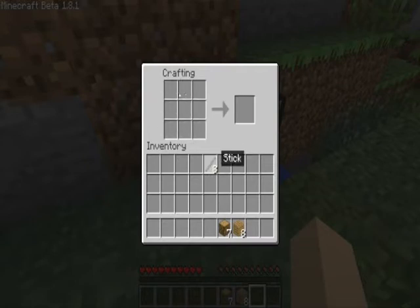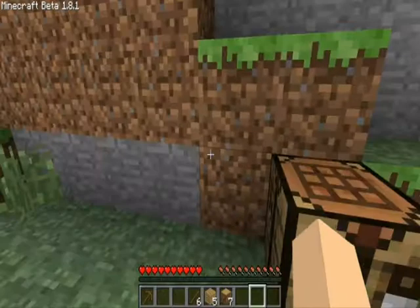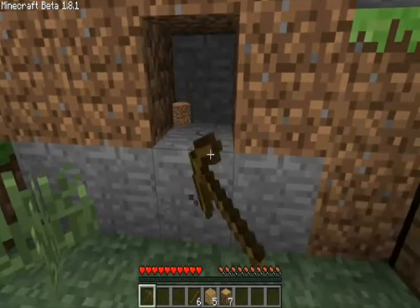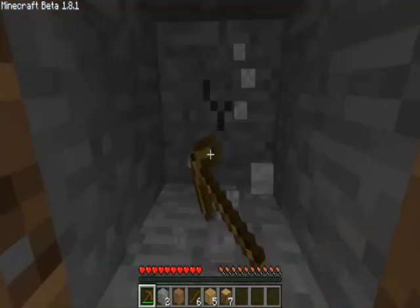So to make a pickaxe, you do sticks right there, and you place wood right here. It doesn't have to be wood — it can be any material, but all I have right now is wood. Let's collect a little stone.